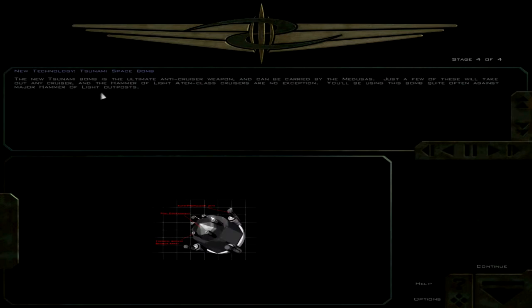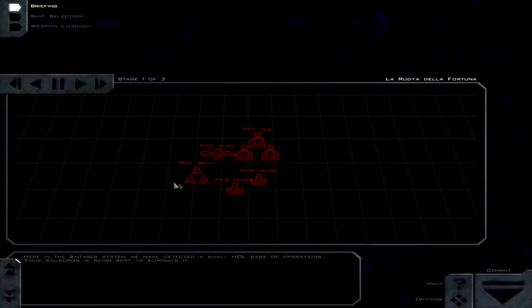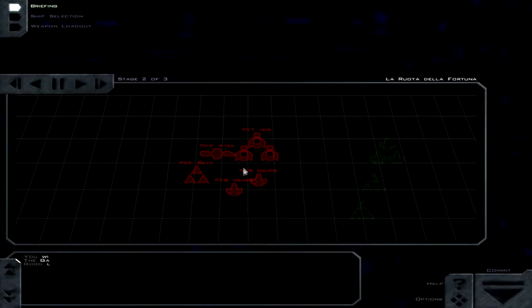The new tsunami bomb is the ultimate anti-cruiser weapon that will be carried by the Medusas. Just a few of these will take out any cruiser. The Hammer of Light Hudson class cruisers are no exception. I'm going to guess it probably won't blow up to five kilometers because that would be game-breaking. Here in the Antares system we have detected a small H.O.L. base of operations. Your squadron is being sent to eliminate it. Okay, so simple shoot the enemies type thing.